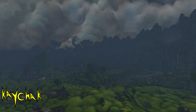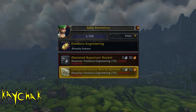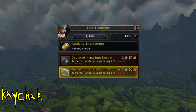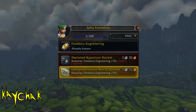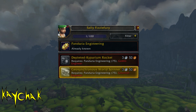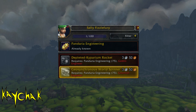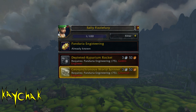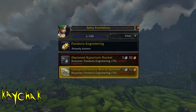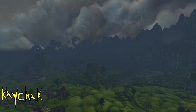Before we go any further, there are two mounts you can potentially learn from this trainer when you're at 75 skill. These are really profitable on some servers and on other servers they are really not worth the hassle, so have a look on your server and see how much they are going for. At the time of writing, about 10 servers did not have these listed on the auction house and around another 20 plus servers had them listed for 150k plus. To train these you need Goblin or Gnomish Engineering, which means you need to level up your vanilla engineering skill and complete a quest for the trainer. It's lots of extra effort but potentially lots of extra reward.